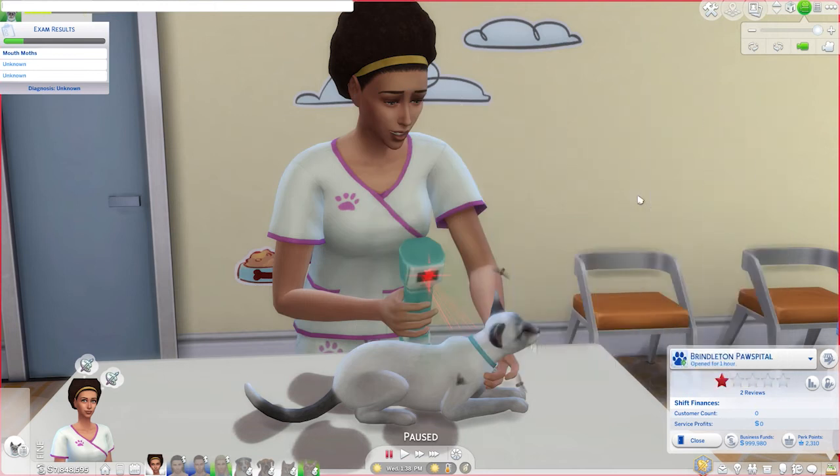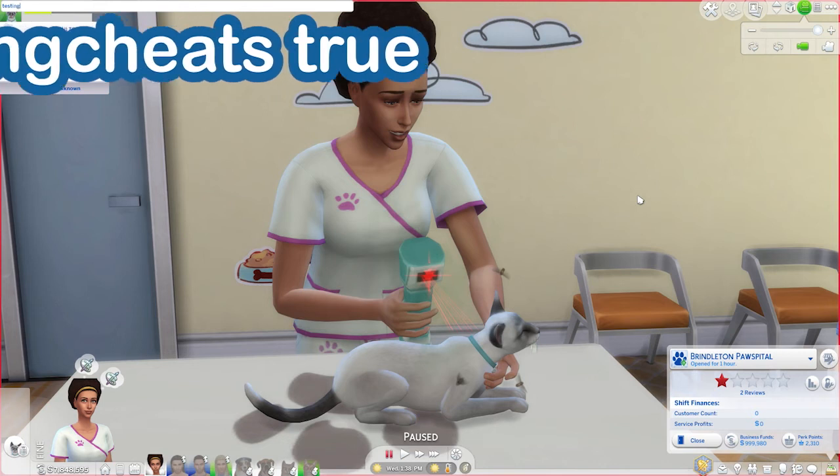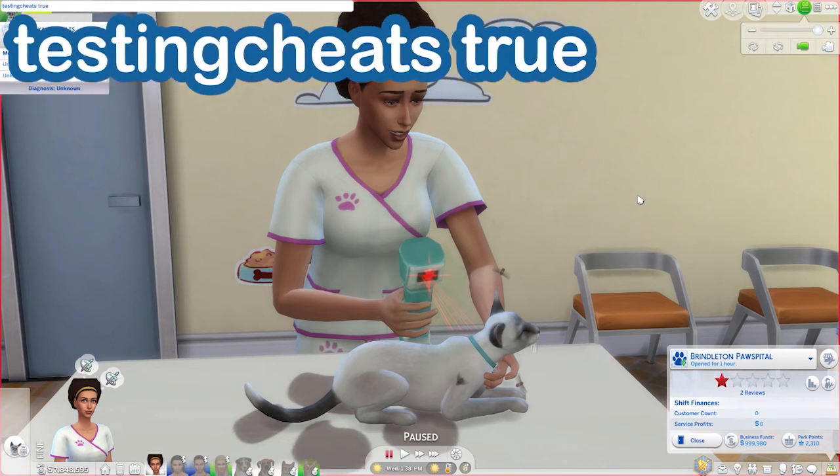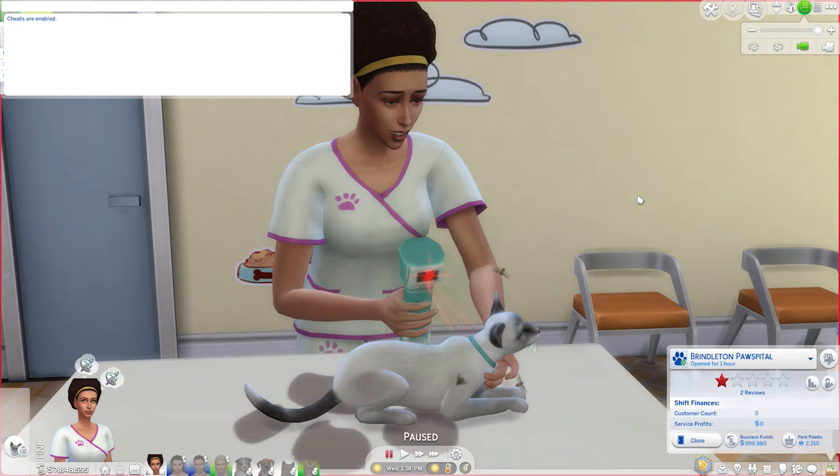We first need to enable our cheats to work by entering testingcheats true. We hit enter and the drop-down has opened up letting us know that our cheats have been enabled and we're ready to go ahead and unlock some of our vet clinic perks.